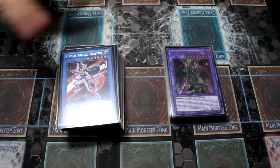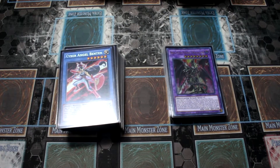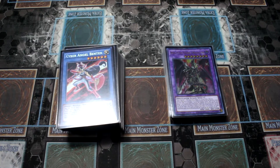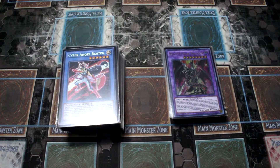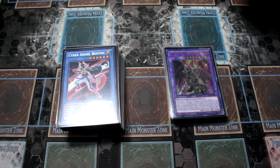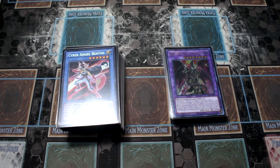If you already watch my channel since it started, I have done a lot of deck profiles where I feature the Invoked engine — it's one of my favorite engines, and I have played basically everything with Aleister. This is kind of my favorite, but I prefer the Sky Striker Invoked one. But yeah, this one is super amazing.